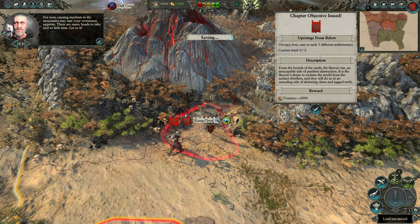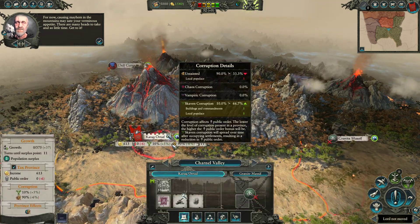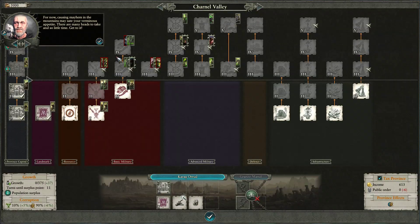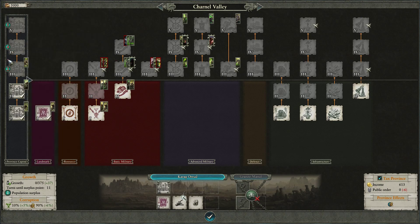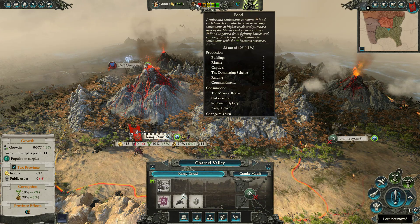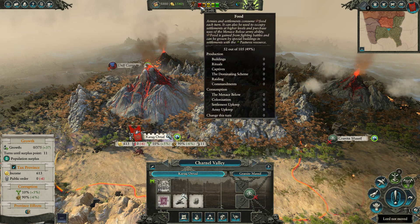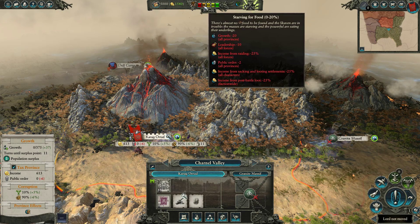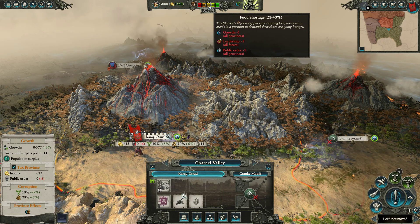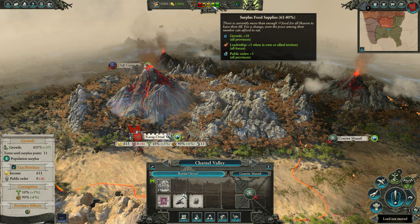So before we start getting into the good stuff — the battles — we're going to take a look at the Building Tree here. Let's turn off the Advisor. For those of you who don't know or are unfamiliar with Skaven, their unique mechanic is food. You can see they need food, and each tier of food actually has benefits and can have negative consequences if you let it get too low.